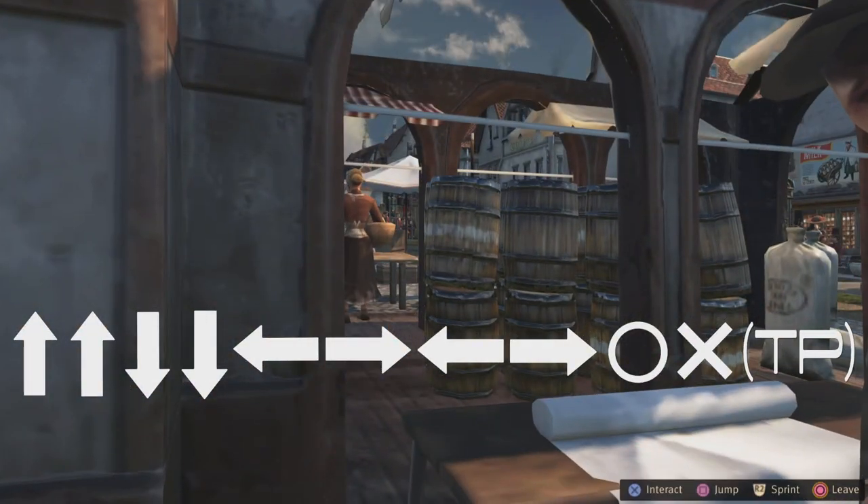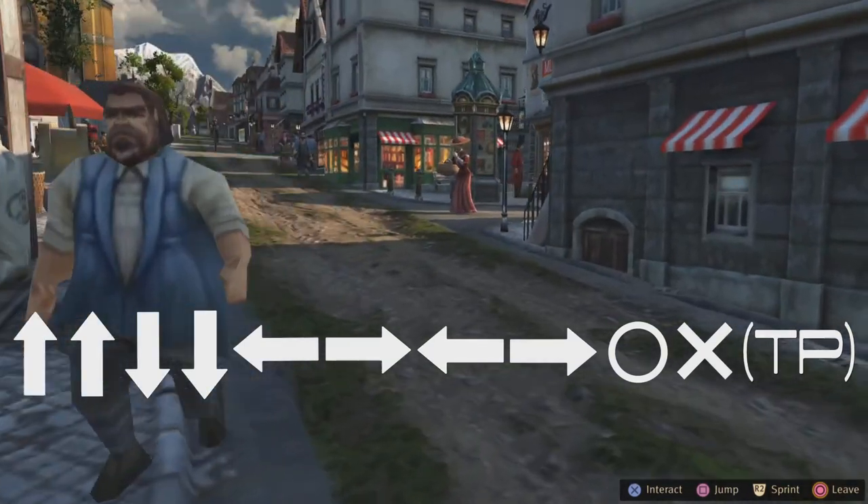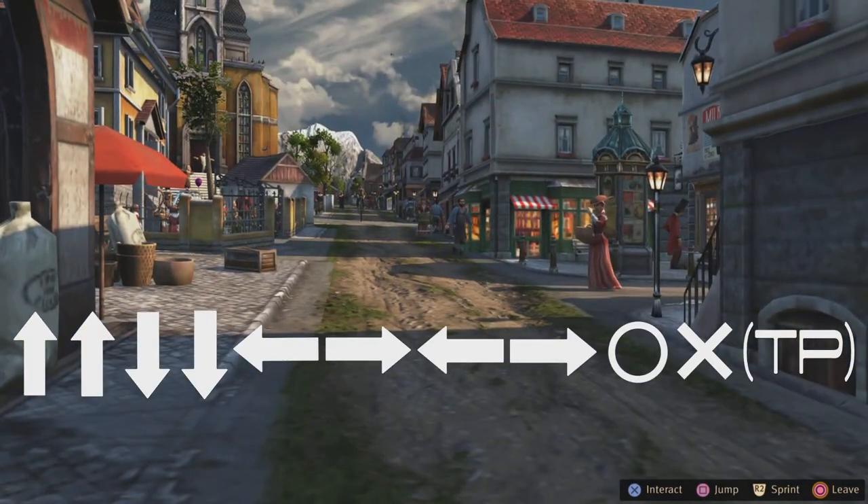The touchpad button you only have to press the very first time you do this. After that, you can leave it out of the sequence and you will get into Street View.